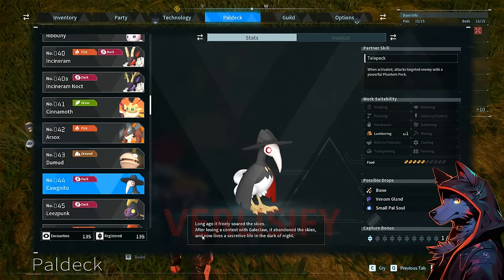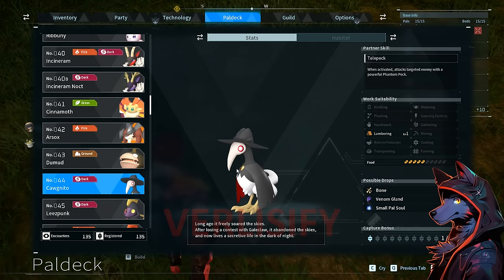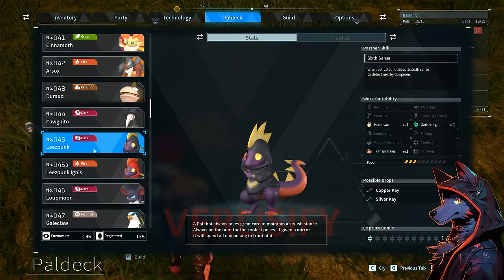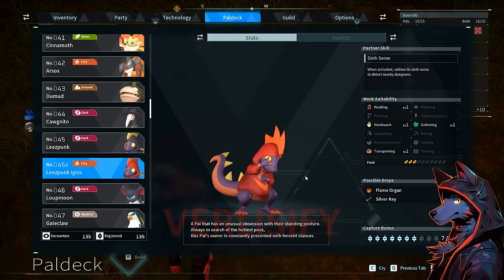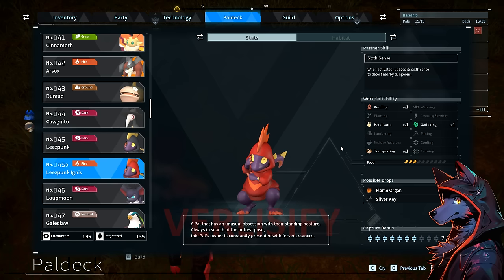Cognito's lore says it 'long ago freely soared the skies, after losing a contest with Galeclaw, abandoned the skies and now lives a secretive life in the dark of night.' Not every pal is super useful but I like the designs — the more I played the game, the more I found them charming. Lee's Punk utilizes sixth sense to detect nearby dungeons — dungeons aren't super hard to find but they're pretty nice. Drops copper key, silver key for chest unlocking. There's also a fire punk that'll hatch from fire eggs.